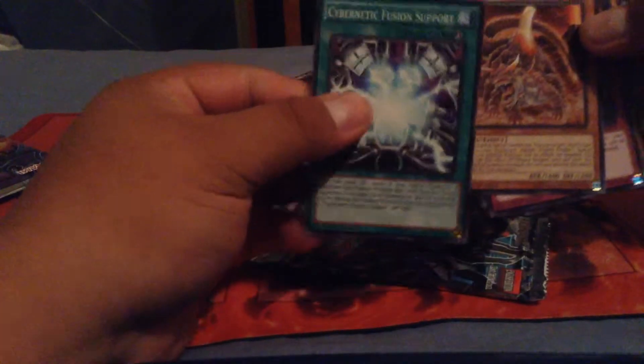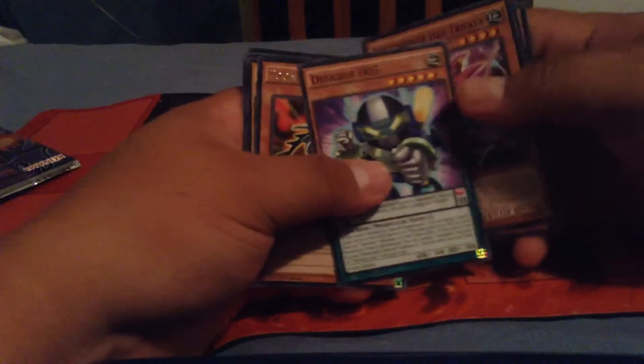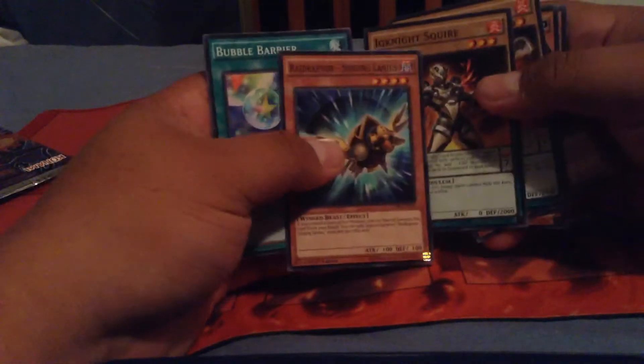Cards continuing: Magma Dragon, Cybernetic Fusion Support, Fuzzy Lanius, Tam Tam Hat Trigger, Despot 5, Toon Cyber — ooh — another Migrave, Squire, Singulanius, and Bubble Barrier.